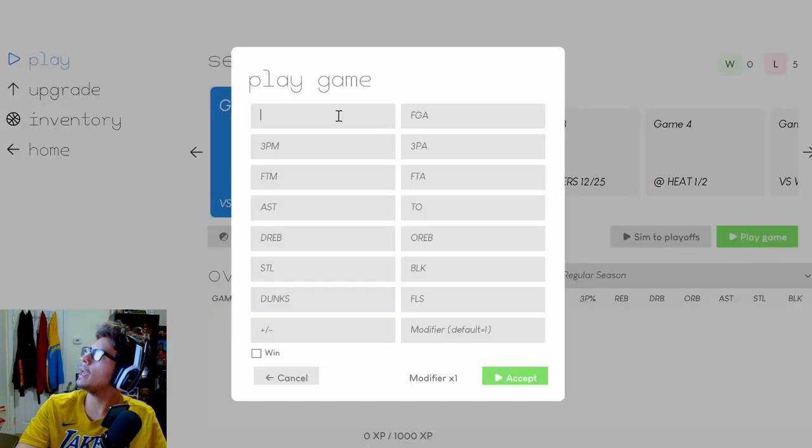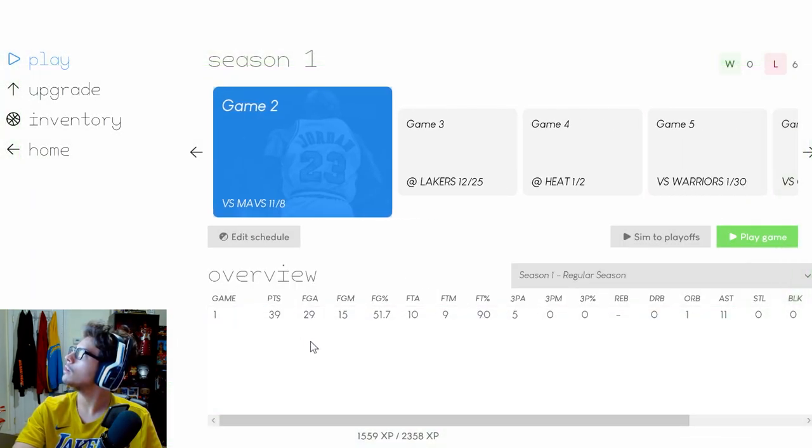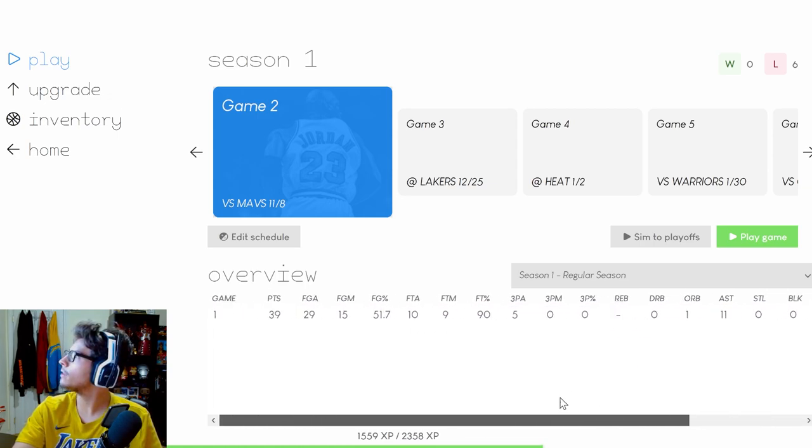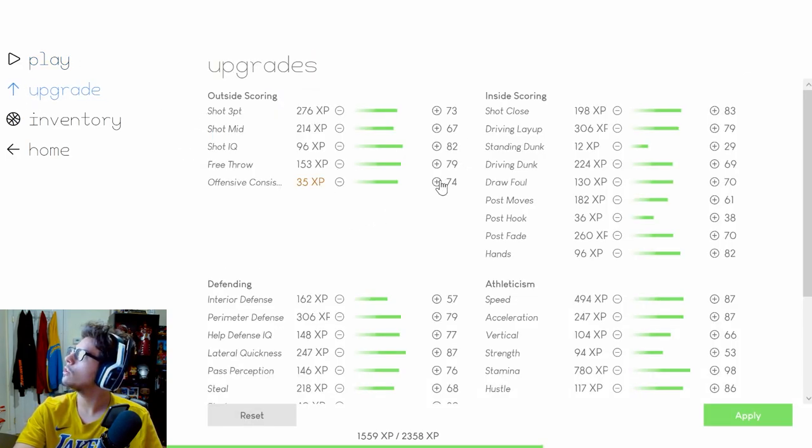Time to put in stats — I hit Play Game. I went 15 for 29 from the field. The modifier I'm guessing is difficulty — I put it on two because we're on Hall of Fame, and we'll be on Hall of Fame Plus soon. We did not win, so I hit Accept. There was an invalid plus/minus error but it went through. Game one stats are all correct — 39 points confirmed. That gave us 1,500 XP points.